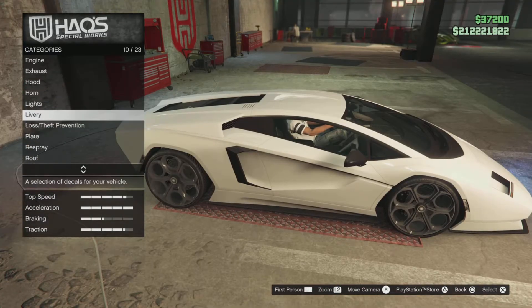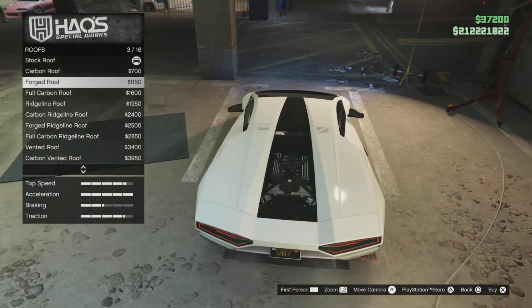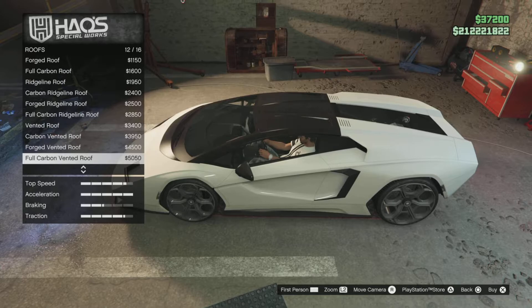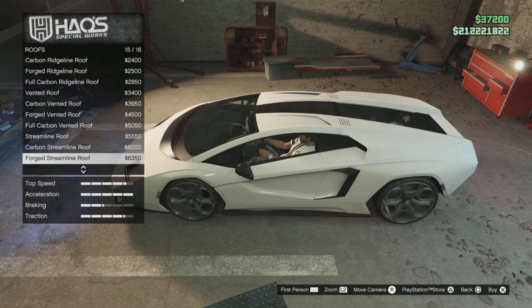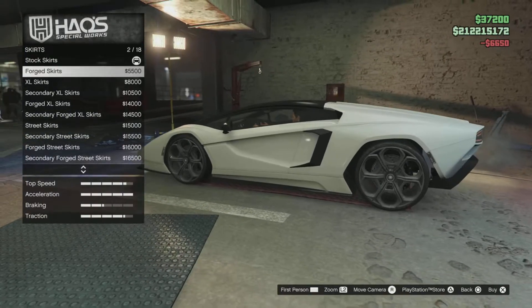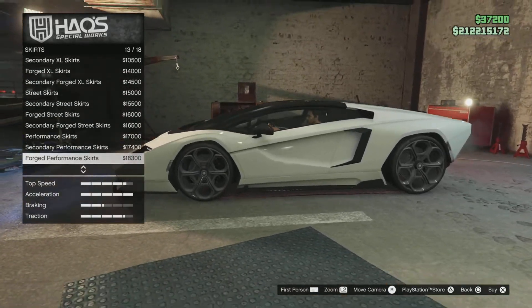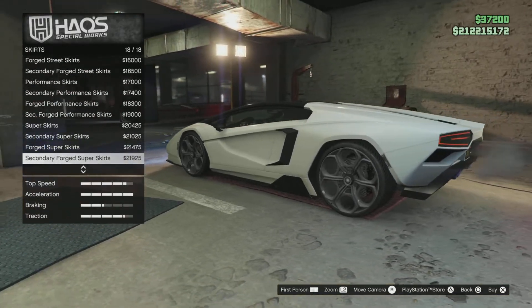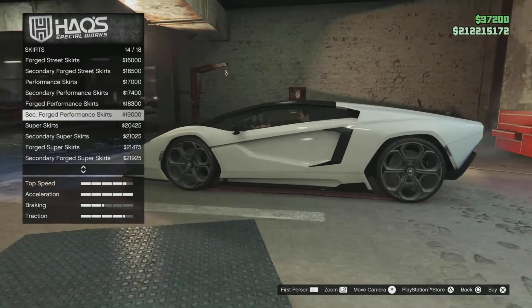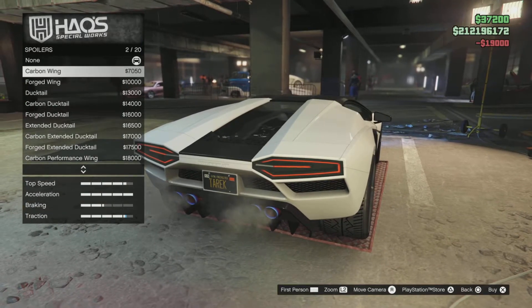For the roof — this one looks like a Ferrari roof when you have it in black, but I'll keep it, I like it. Then we have the skirts. Let me find a good spot. I'm just going to keep it simple. You know what, I really like the wheels and rims on this car — they are really good. I don't think I'm going to change them.